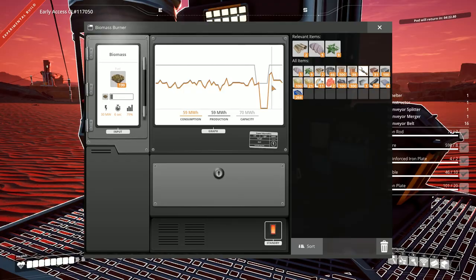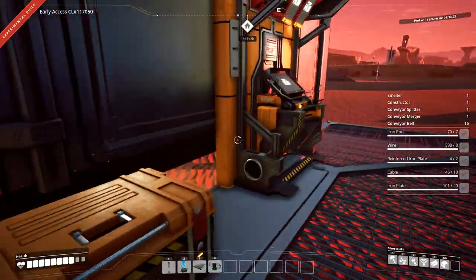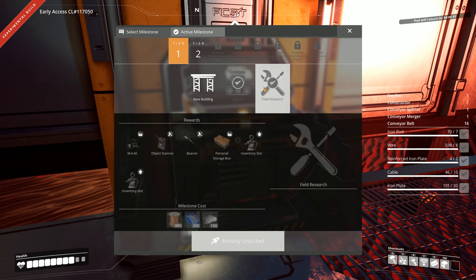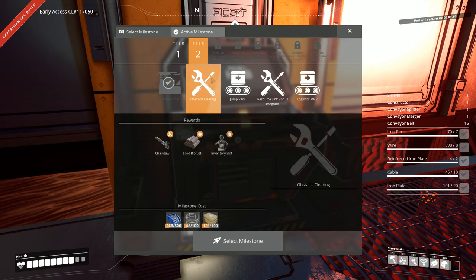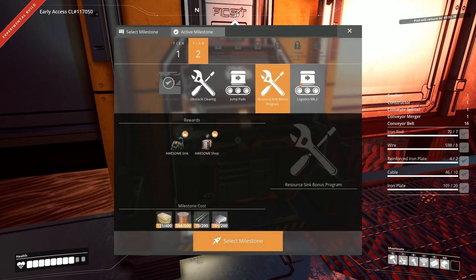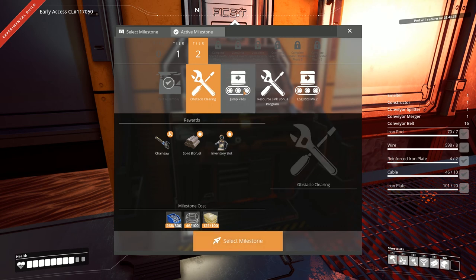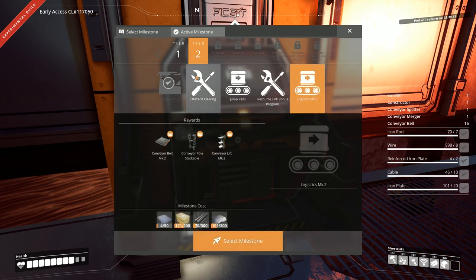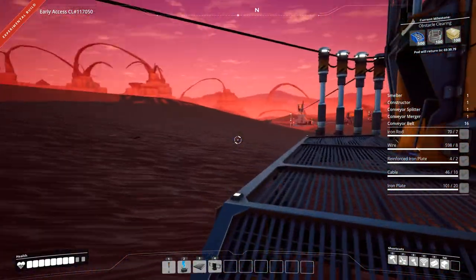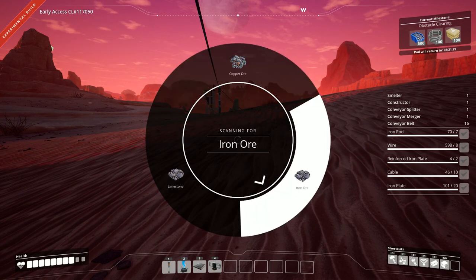We're almost out of power — when everything's running, that's getting pretty high up there. Let's see what it's going to take to get some better biofuel. Tier two: obstacle clearing — there we are, that's exactly what we need! We'll select that one, but we can't add anything just yet because we're waiting for our pod to return in a few minutes.